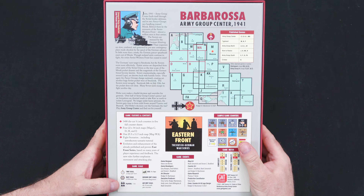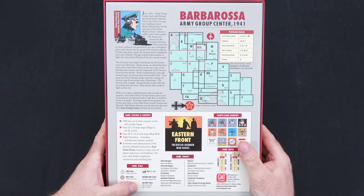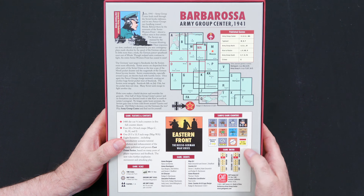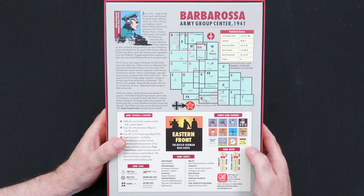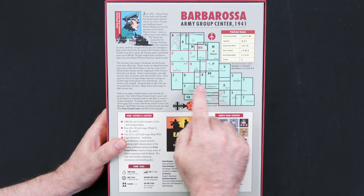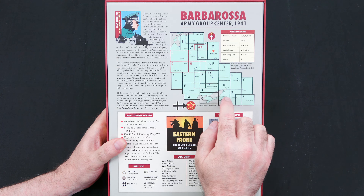Hitler now makes a fateful decision and overrides his generals. Over half of Army Group Center's panzer and air formations are diverted south to take Kyiv or north to isolate Leningrad. No longer under heavy pressure, the Soviets gain time to form solid fronts around Vyazma and Bryansk. Did Hitler's decision cost the Germans the war? Play Army Group Center and find out for yourself.